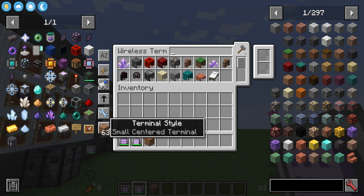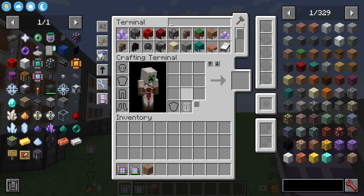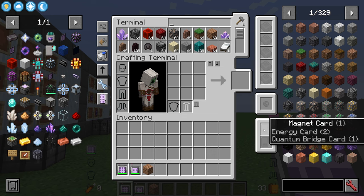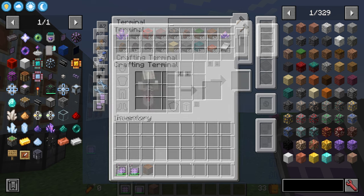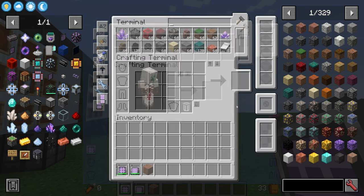With the wireless terminal we can now see we have access to our system. All the buttons work the exact same as in the regular terminal, and with the crafting terminal you can craft and everything works. If you're not playing with any add-ons you won't have the view cells or the magnet card and quantum bridge card slots — those are from an add-on. You'll still have the energy card slot. Your terminal will look slightly different.